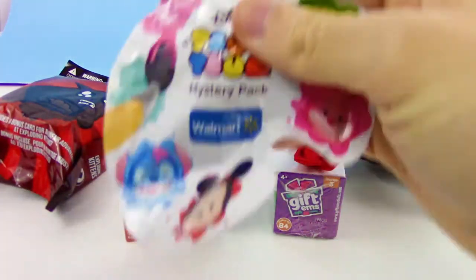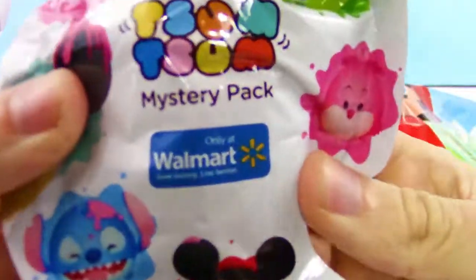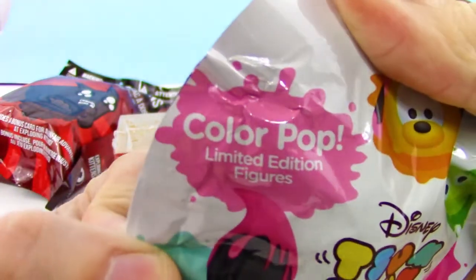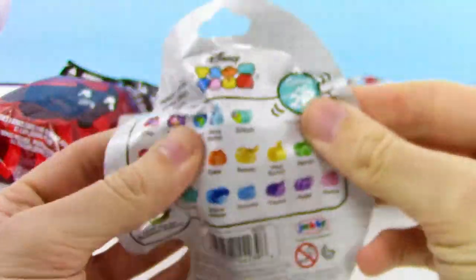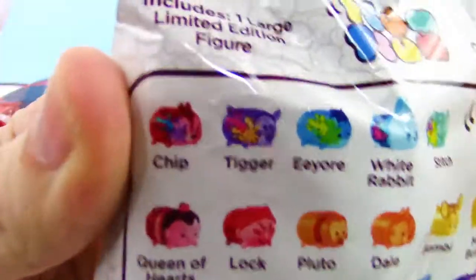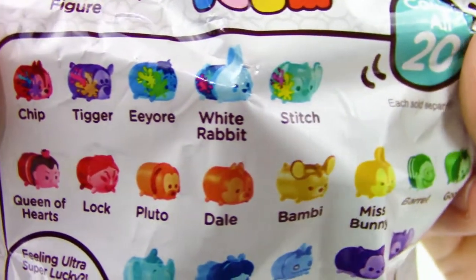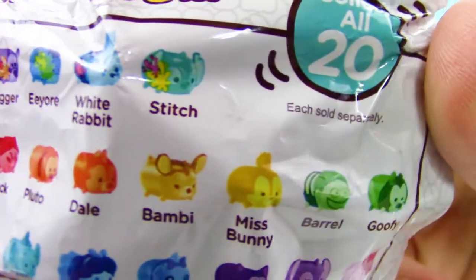First up, let's check out this Disney Tsum Tsum Mystery Pack. This is only available at Walmart, and each one of them is a limited edition ColourPop figure. Let's check out the back — we have all kinds of characters here: Eeyore, Stitch, Bambi, Chip and Dale.